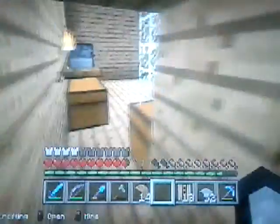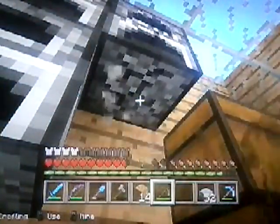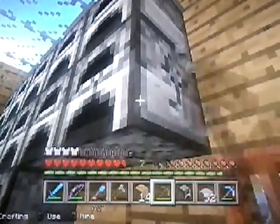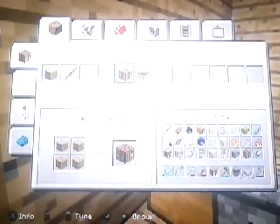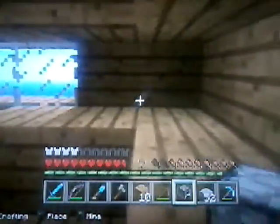Time to get the stuff I need. I first need cobblestone. Wait, what do I need cobblestone for? A furnace. Wait, I can just get a furnace from right here. I am so stupid. Let me just get a furnace from here and another furnace from right here. Two furnaces. One crafting table. Let's go ahead and place one right here and place one right here.